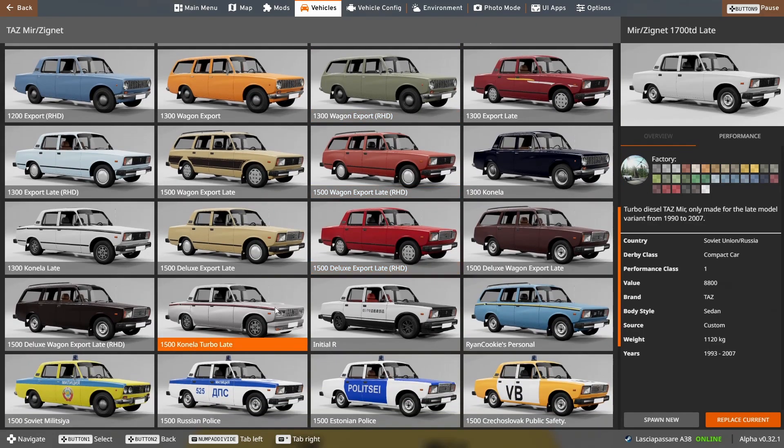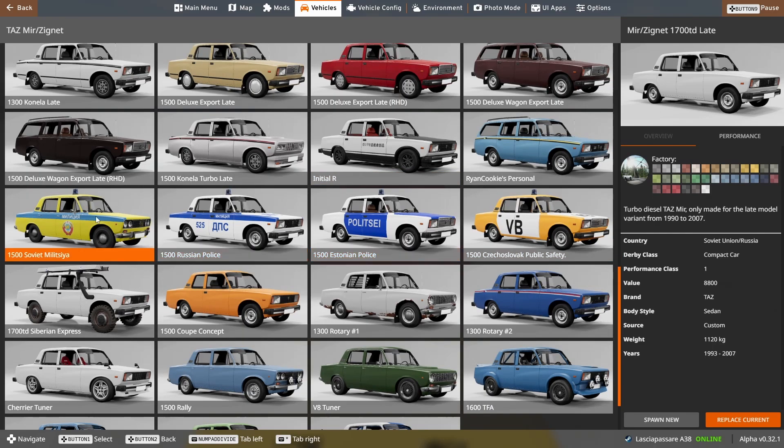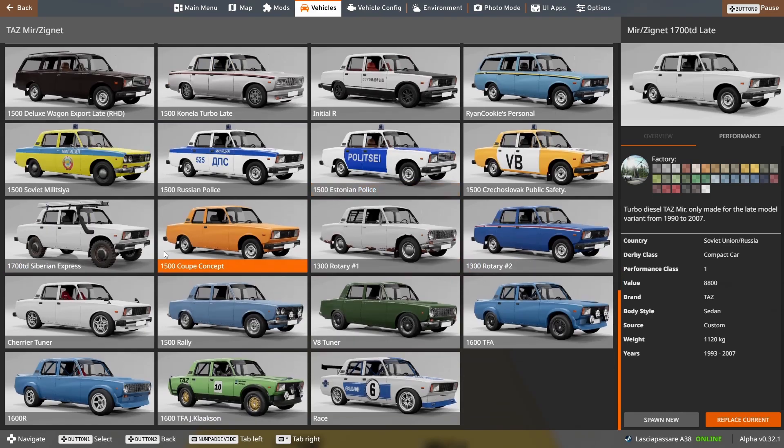There are a few Finnish exports: the Konella, Konella late, Konella turbo, and 1.3 Konella base. The 1.5 Konella turbo late is the only one with four squared headlights. Then we have an Initial R, which is a wannabe Trueno. Four configurations for authorities — Polizei, police, milizia, public safety. We have a Siberian Express and a coupe concept with only two doors. The rotary configuration comes in one shiny and one rusty.